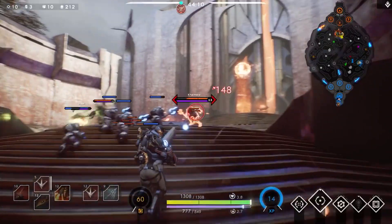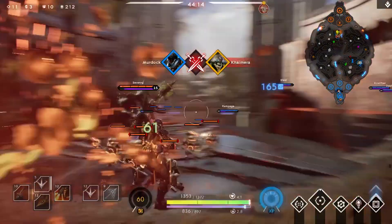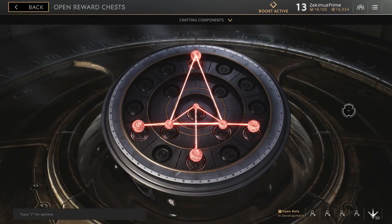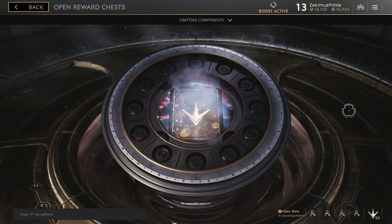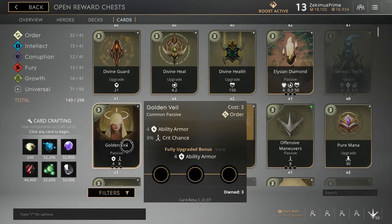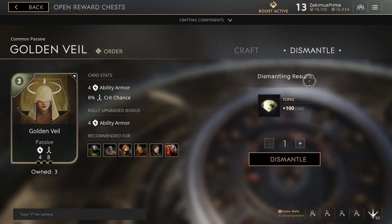Ladies and gentlemen, boys and girls, and Iggy mains, card crafting is here! We can finally make the cards we so desperately need without having to rely on RNG. The way card crafting works is pretty simple: you dismantle cards for materials, each of these materials represents an affinity, and once you have enough of that specific material, you can craft a card from that affinity.